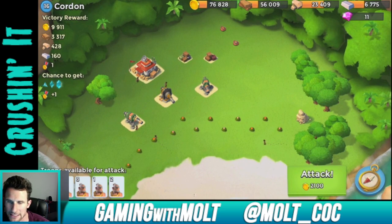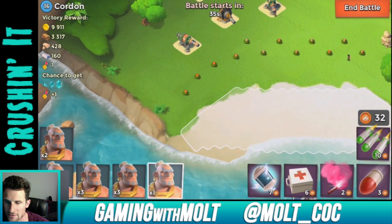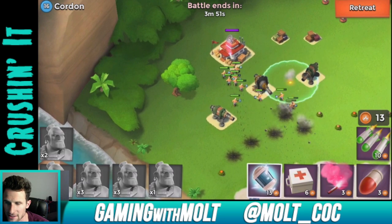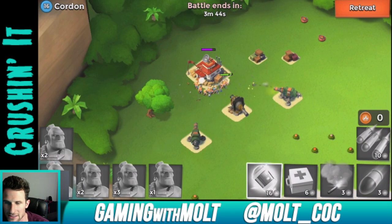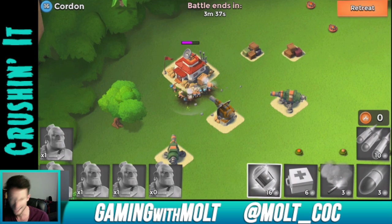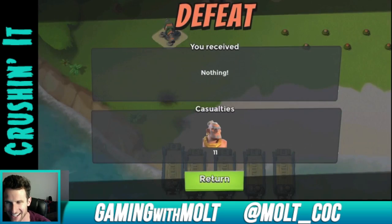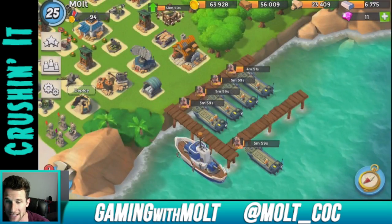Here's a level 16 base we can take out — probably just head straight for the headquarters. We freeze a defender and head on by, but the troops go the wrong way and get crushed. That headquarters has so much health — retreat! I probably should have used more gunboat abilities. At least one troop survived. I'm still figuring this game out but I do like it a lot.